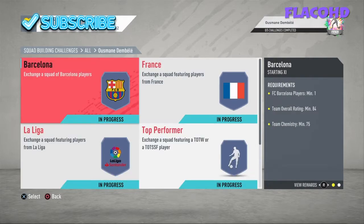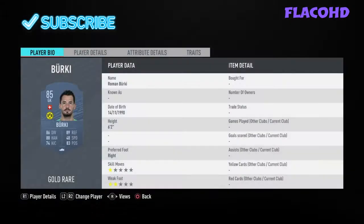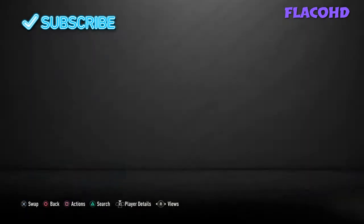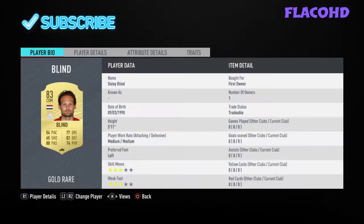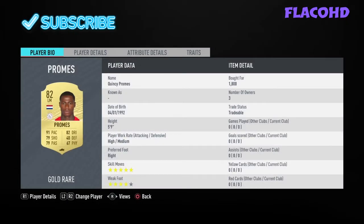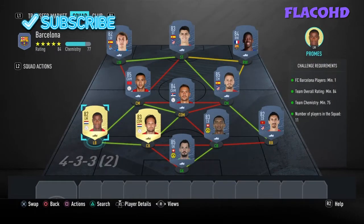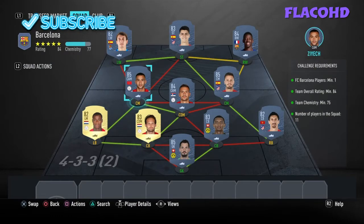The first team is an 84-rated team with one Barca player and 75 chemistry. In goal we have Burki. Right back we have Savic. Right centre back we have Akanji. Left centre back we have Daley Blind. Left back we have Promes, but remember you have to convert him down to a left mid just to get the full chemistry — it will put you up to 76 chemistry. Right now I have him on loyalty, so if you do this team and buy it all from the market you should have 76 chemistry.